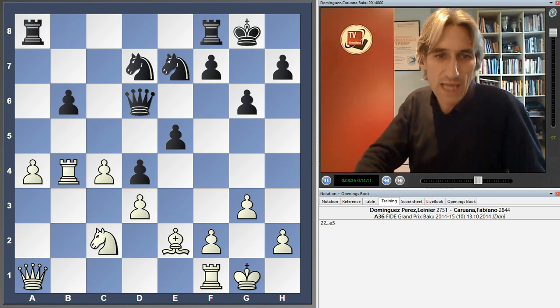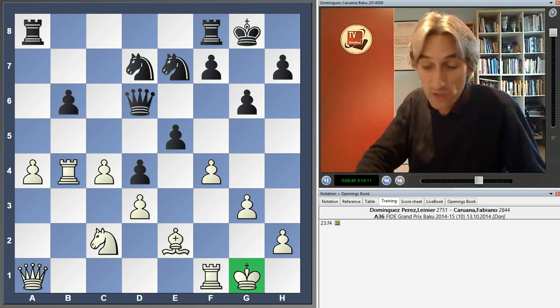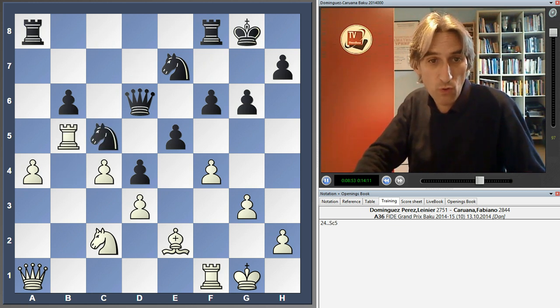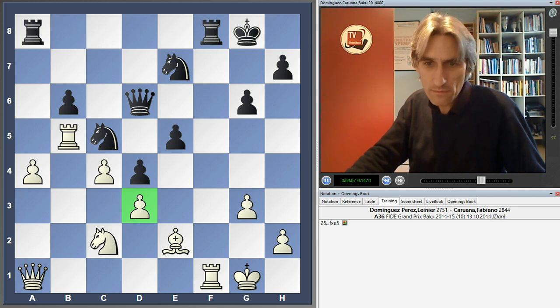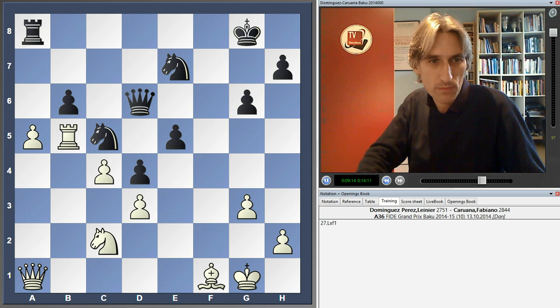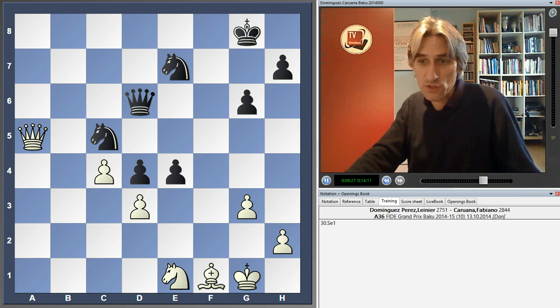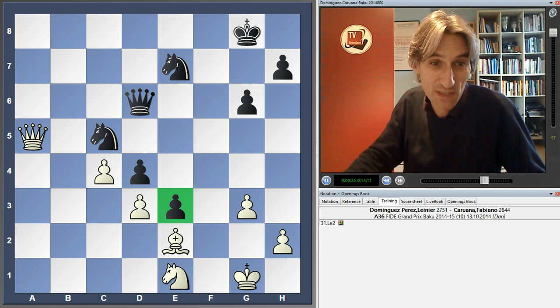So Dominguez tries to shake things up with F4. But of course this is a risky move because it exposes his own king. Objectively it's probably okay, but very double-edged. In exchanging Rooks, White hopes to simplify the position — maybe the weakness of D3 isn't so bad. Maybe he should play A5 and allow the exchange. Black exchanges everything and is still better in this position. It's uncomfortable to live with a pawn on E3, but it might be tenable.